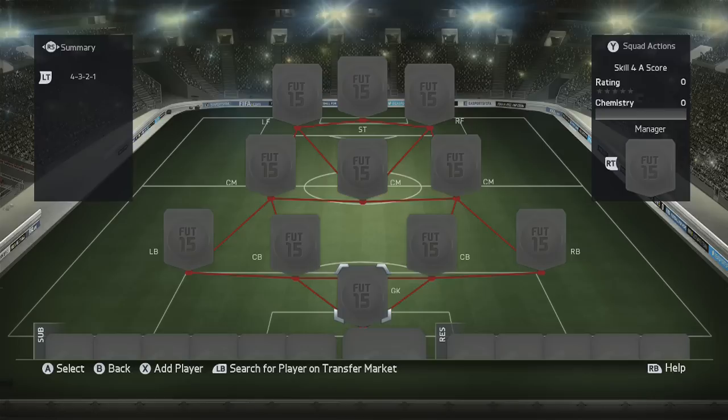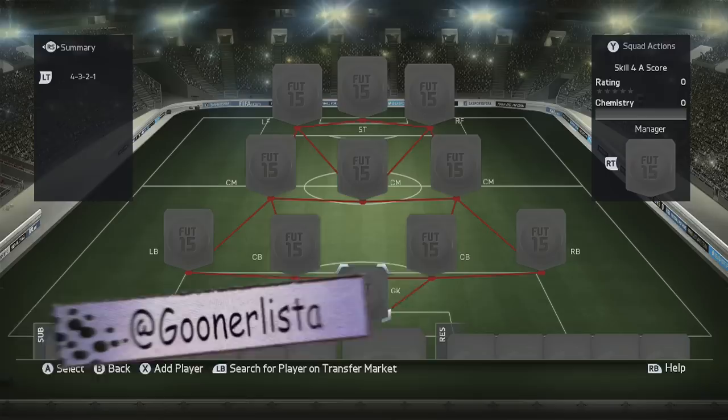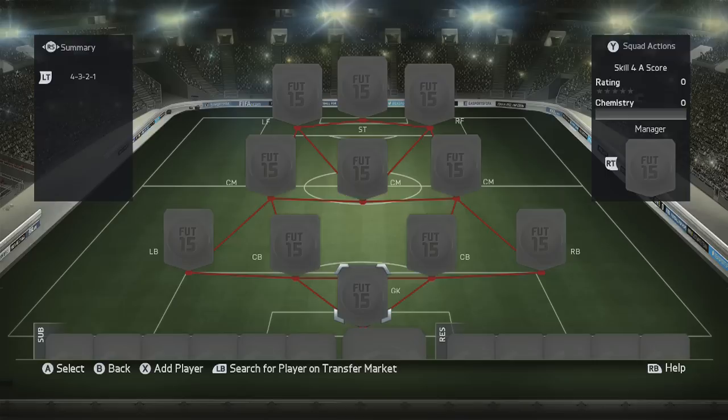What's up guys, Guinness here bringing you another amazing overpowered squad builder. Today this squad is only going to set you back 20k — yes, 20k of your Ultimate Team coins. Everyone's got at least 20k surely. If this video can get to 200 likes that'd be amazing, make sure you follow me on Twitter as well. This is going to be a skill squad for you all, only 20k. Budget squads, cheat squads — you name it. The great thing about this squad is that it's amazing to play with as well.